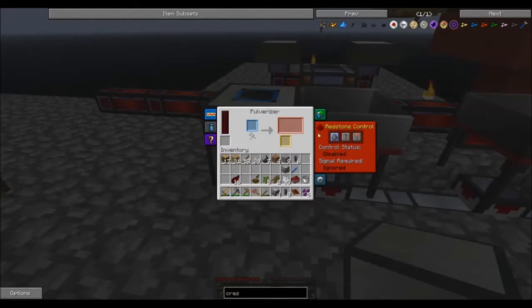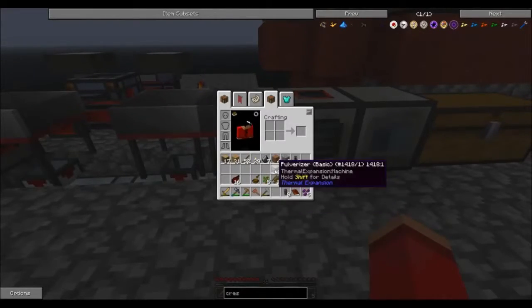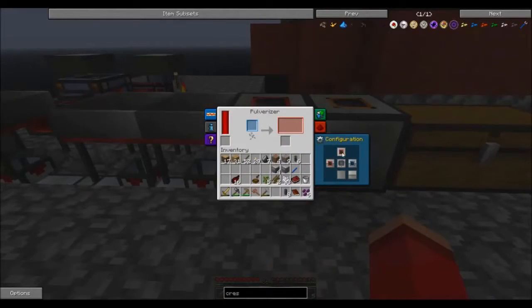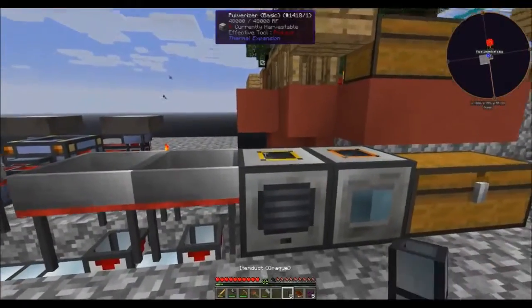This one is going to be configured to output to the right and input from the top. And you're also going to output from the top — actually, yes, you are outputting from the top. And then we're going to have item ducts going across.